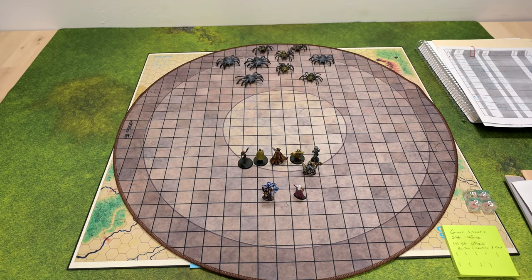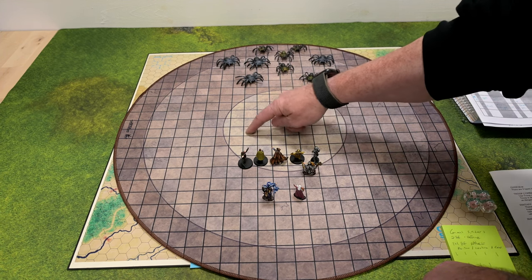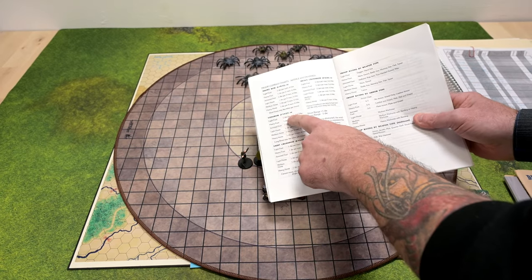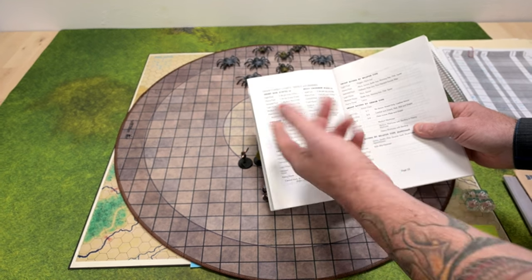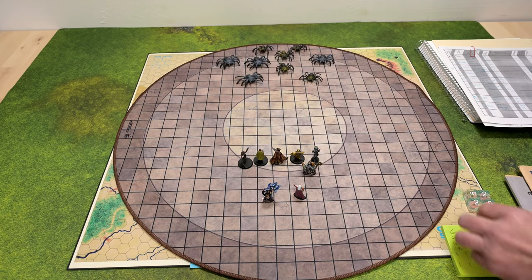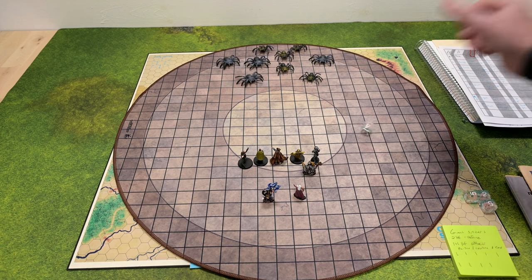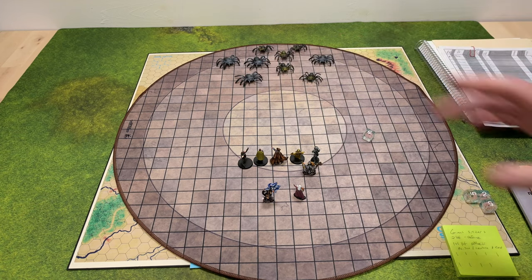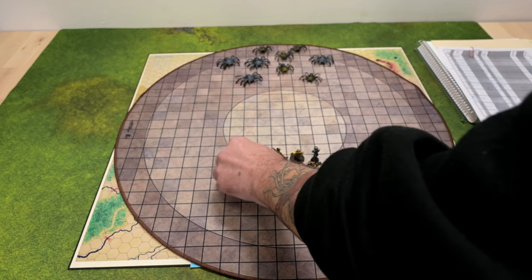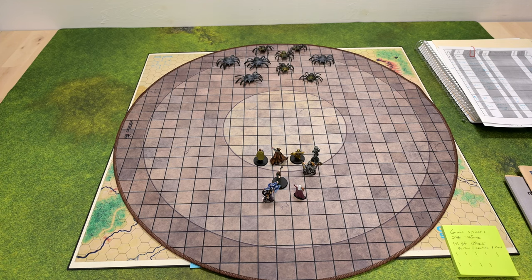The party's move phase is over. Now the enemy moves — they can move 12 inches. The spiders advance and basically end up with one opposite each frontline fighter. Because the elf could split-move, they already got to shoot and don't need to shoot again now. Once things are engaged in melee, you can't missile-fire into them — that's why the elf wanted to shoot first. Magic spells get cast next, but there are no spells this round. Then we go into melee.